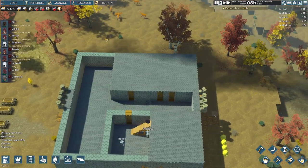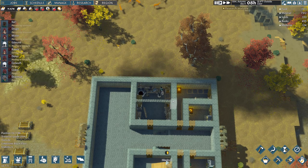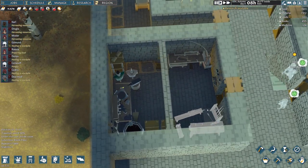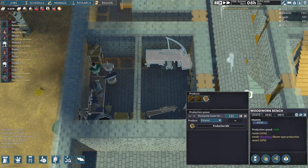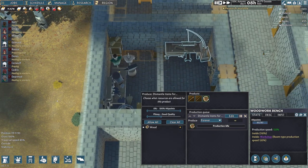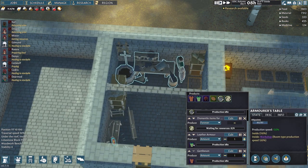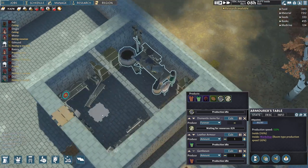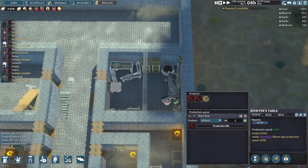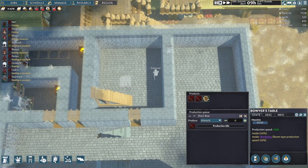Hey folks, Captain Kent here, back with some Going Medieval. Did a little bit of work off camera, let them get caught up with a lot of jobs. Also set up some stockpiles in here, moved another workstation in here — the breakdown station — and we're now breaking down anything good and below. Still waiting on materials to craft some armor, and just cranking out some bows when needed. Over here we're going to make another workshop.